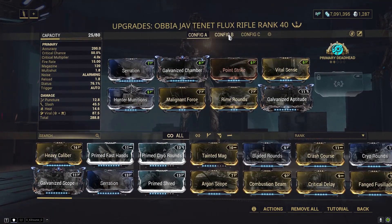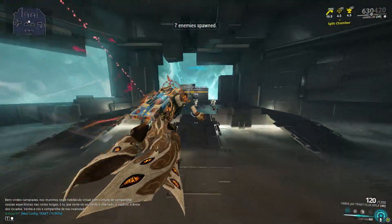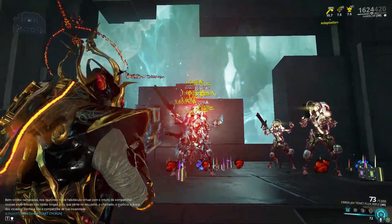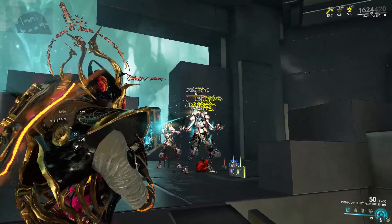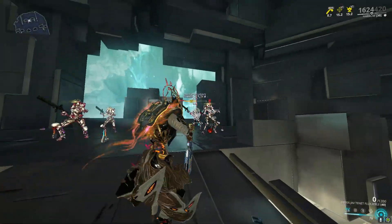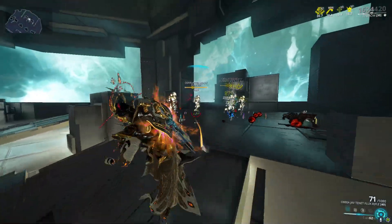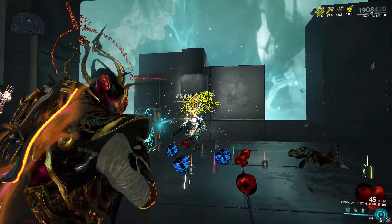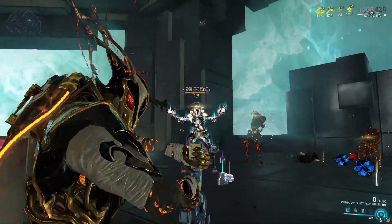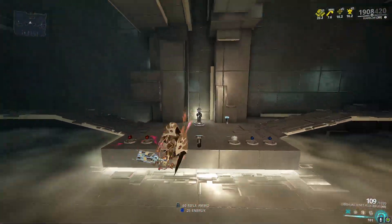Let me show you what the corrosive build can do. The results are going to be quite similar because we deal more corrosive damage to these guys, but the bleeds are not going to be as strong. The main thing about this weapon is bleed, so I do recommend going with Viral Heat. You can build corrosive for going against heavy infested units or high-level enemies, but that's up to you - you can always make your own builds.